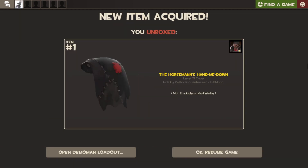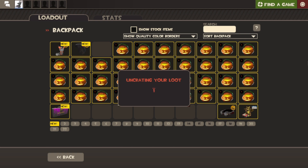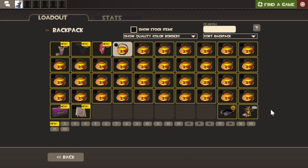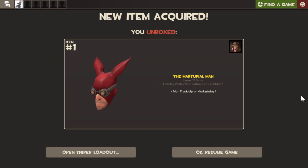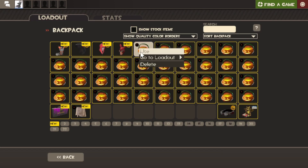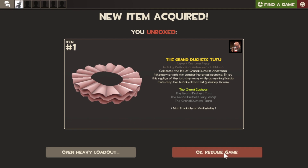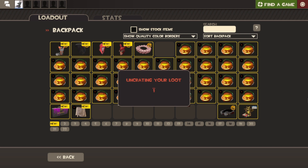Number two is not bad, four out of five. Third box - oh this one is good, another spell book. Let's say four out of five. Number four - I really want that soldier robot set, I've been searching for it for like years. Two out of five. Next one is Mr. Blood, not bad, four out of five.